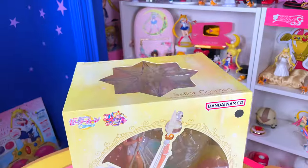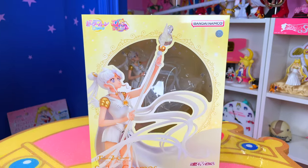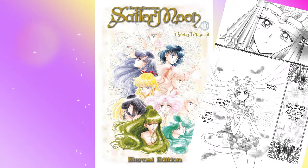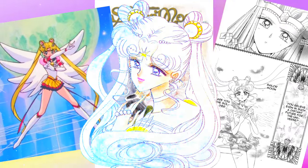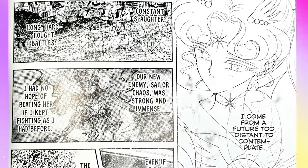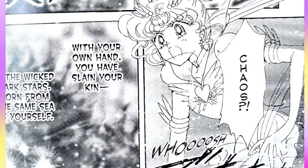This video is going to be a pretty big deal because we are opening up the first full-size Sailor Cosmos figure from Sailor Moon. Here's the little backstory about this particular character. In the last two acts of the Sailor Moon manga, the comic book that inspired the anime, Sailor Cosmos is revealed. She's a mysterious guardian from the distant future where she failed in defeating Chaos, the big baddie in the Stars arc.